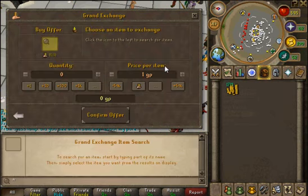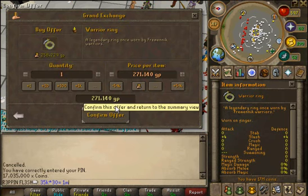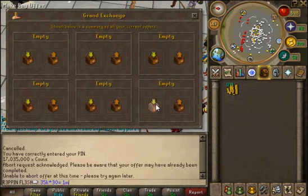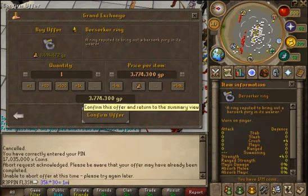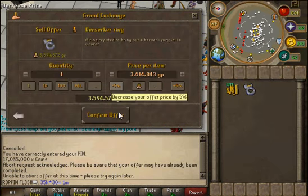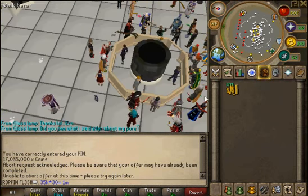Let's try warrior rings — so this is what you do. You buy an item as high as you can go and see if it's buying. If it's not buying for a bit over mid-price then you leave it. Warrior ring wasn't buying so let's try berserker rings. You see it bought — the price was 3,585,000.